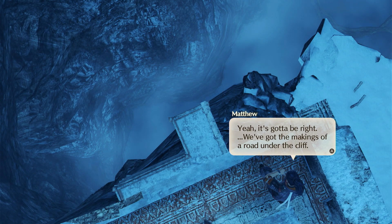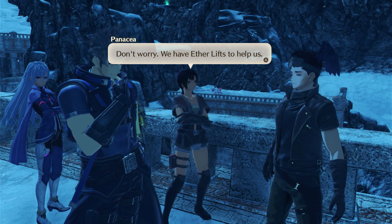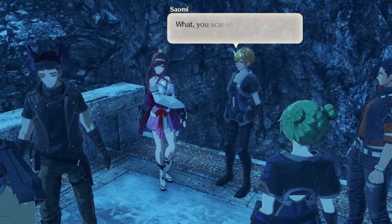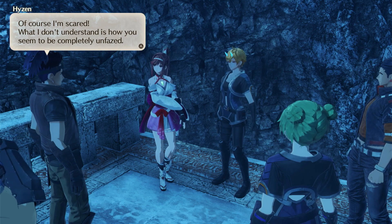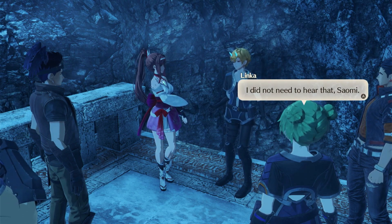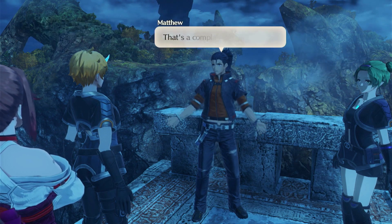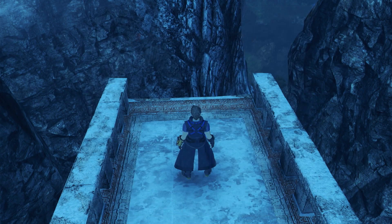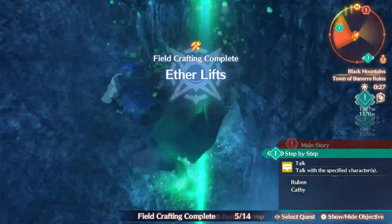We got the markings of the road under the cliff — better find a way to get down then. 'Down from here?' 'Don't worry, we have ether lifts to help us.' 'Yes, but even so, is that really our only option?' 'What, you scared of heights? Trembling in your white little boots?' 'Of course I'm scared. What I don't understand is how you seem completely unfazed.' Saomi: 'I'm actually this close to peeing my pants right about now.' 'I want to stay here, then.' 'The sheer terror ain't enough to stop me when the treasure's on the line.' We're really running out of black crystals, though — we're using these ether lifts and slides very liberally. But honestly, if you have this tech you should probably use it.